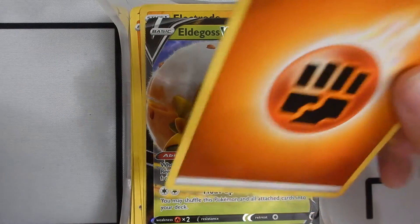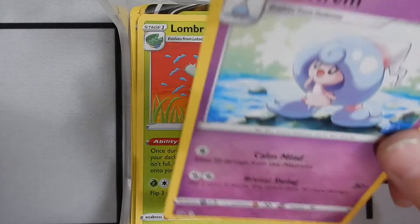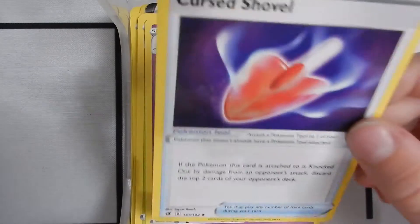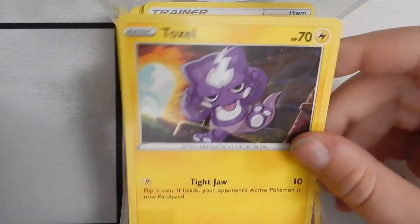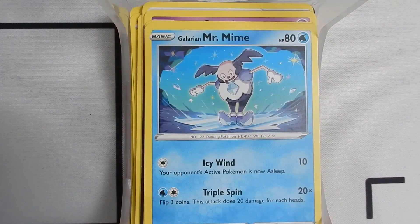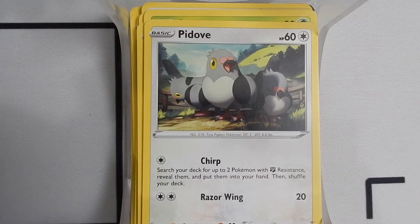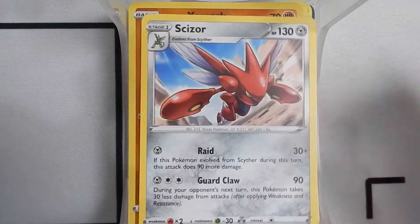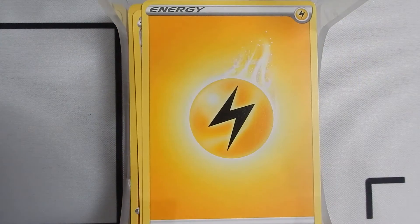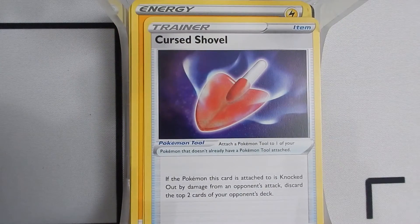Like 5 times. We have a Fighting Energy, a Lombre, a Hatterene, a Cursed Shovel. Here's our 5th pack. We have a Galarian Linoone, a Toxel, a Galarian Mr. Mime, a Snom, a Perrserker — a Reverse Holo Galarian Corsola. A Scizor, an Electric Energy, a Hatterene, a Cursed Shovel, a Flapple.